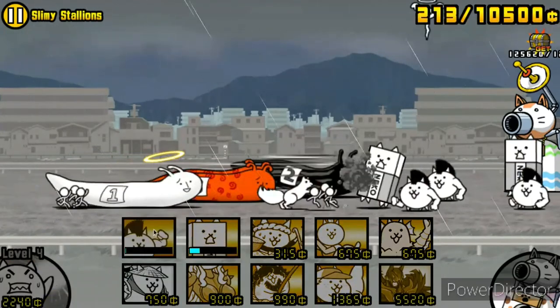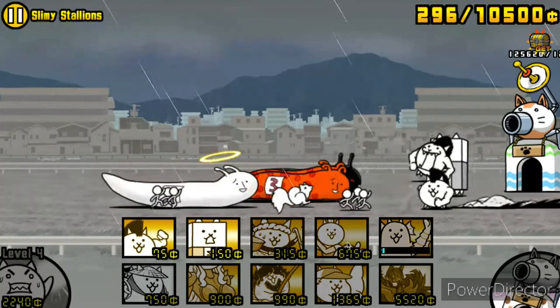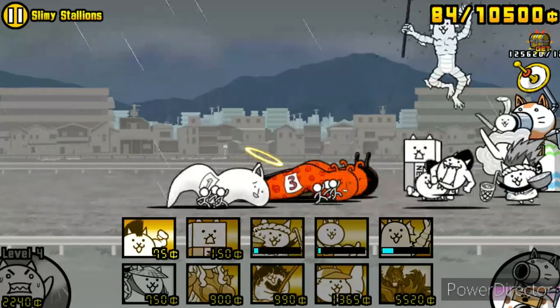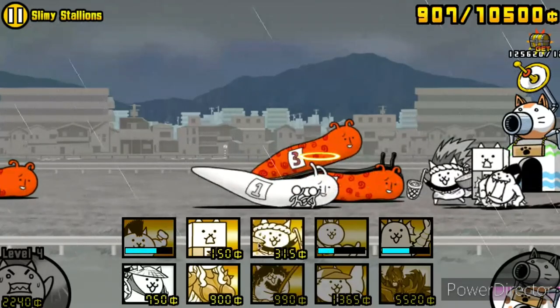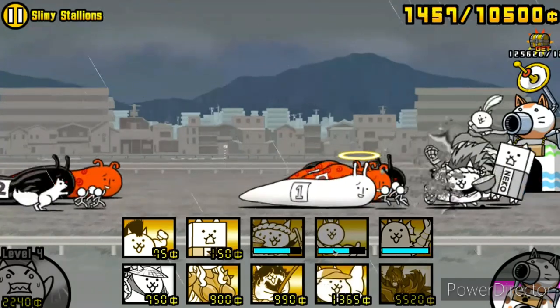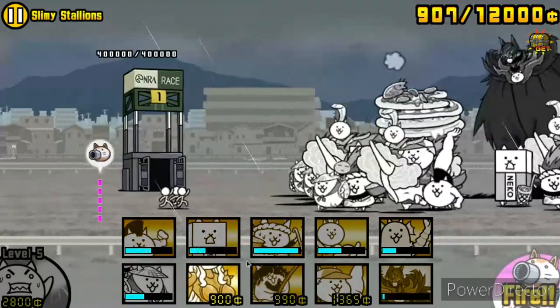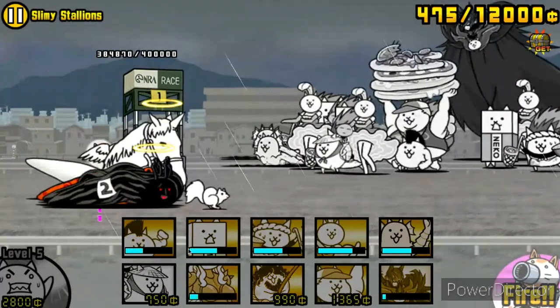The enemies in this stage are also disgusting. I wish there was salt in this game — I could just dump it on them and they'd shrivel up into little prunes, then I wouldn't have to look at them anymore. You do get a cat at the end of this, but it's not really worth it because the cat sucks and also looks like one of the slugs from this stage.